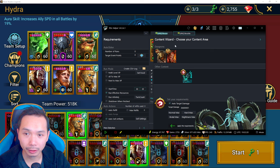There's a yellow pen icon — if you click that, you'll enter the Content Wizard. Choose your content area and select the Hydra content. Down here it says 'Set your requirements,' and here you can actually set what damage you want for this team. Once your team clears that damage threshold, it will stop the run and allow you to collect the damage on the key. It will automatically run your team until it hits the desired damage you've selected.